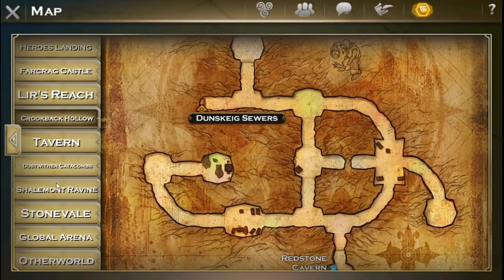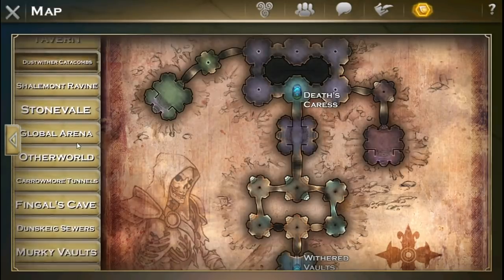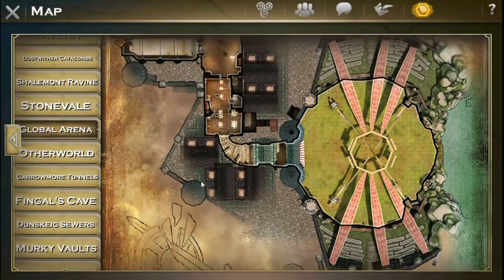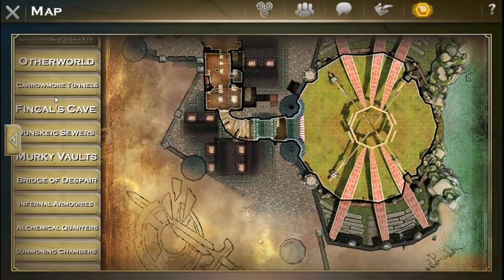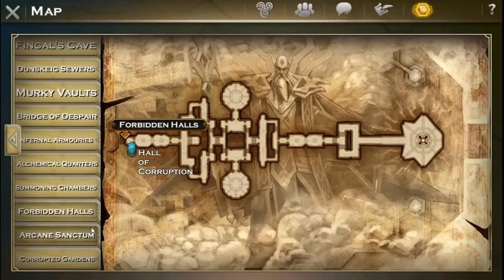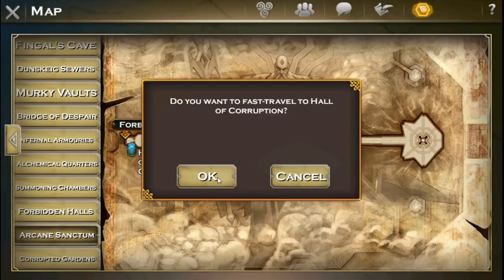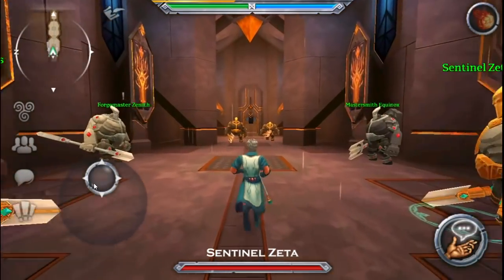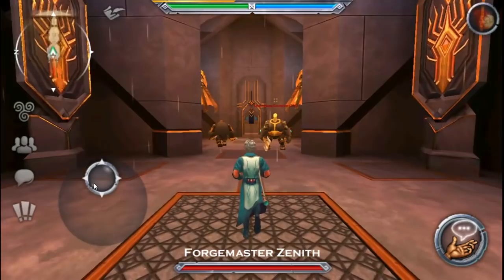We can go anywhere for the test global arena. I guess we've got to go in there from the castle, but yeah, anywhere. Phase one had people invulnerable — I don't know — you want to see a level one? Are we still invulnerable? That's the question.